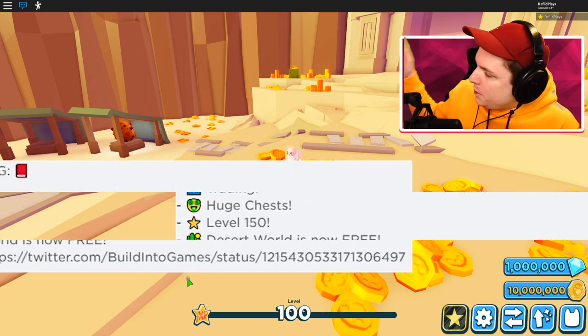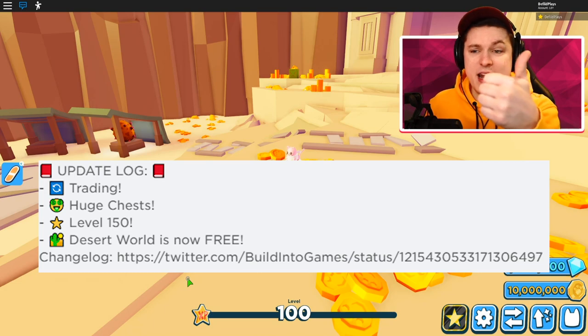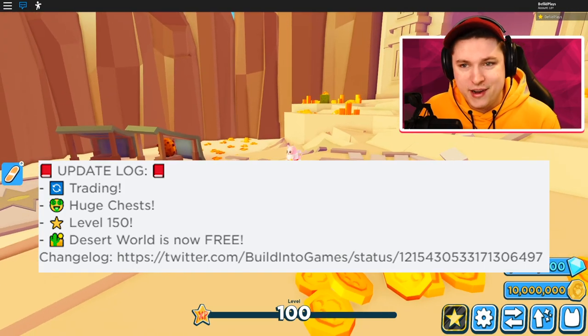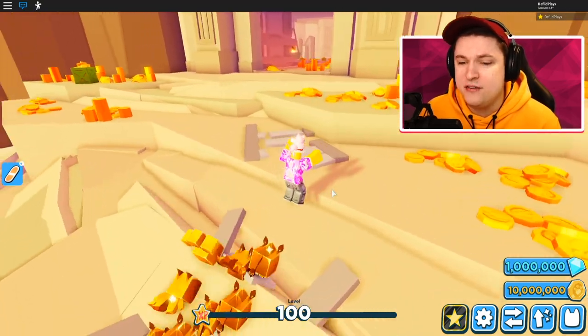On the screen right now you can see the new patch notes. First off, we have trading — that's pretty cool. We have a huge test level 150, and Desert World is now free. So what can we conclude from these patch notes? First of all, there's no new land added, even after waiting so long.